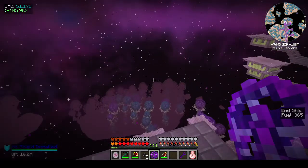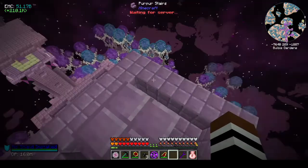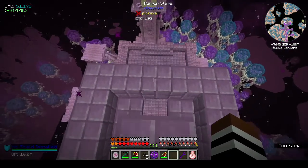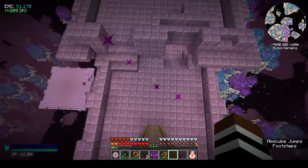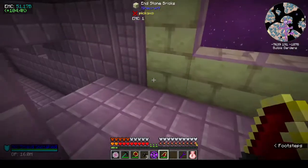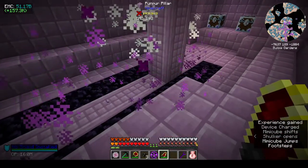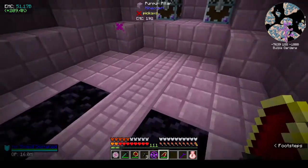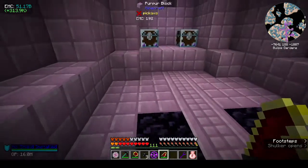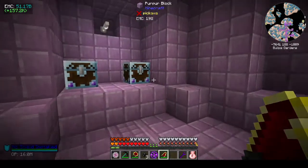Hi, this is Shane and welcome back to episode 24 of Project Architect. As you can see I'm in the End, and underneath me is an End ship that I recently looted. It took me about an hour to find. Those were mimics - you need to kill them as soon as possible, otherwise they start to mimic you with your level weapons, and that's not a good thing.